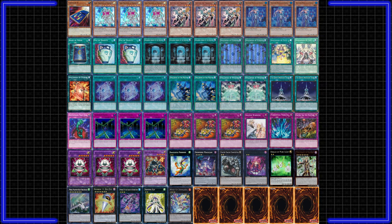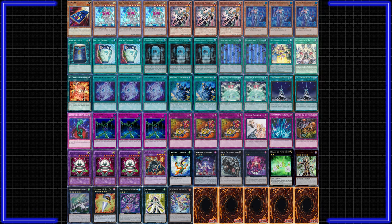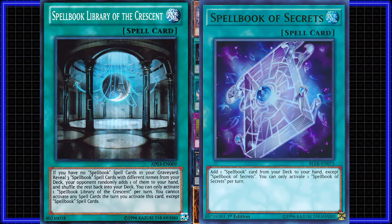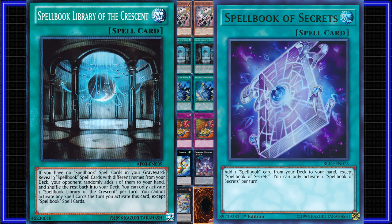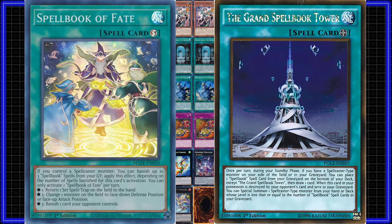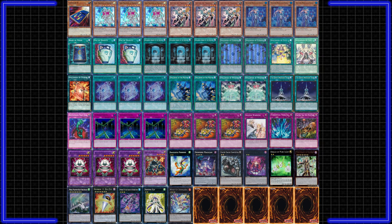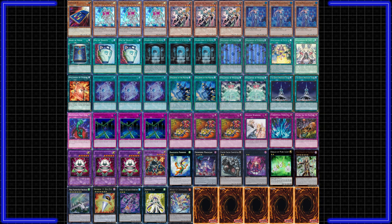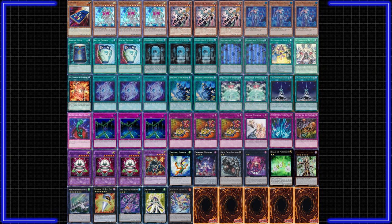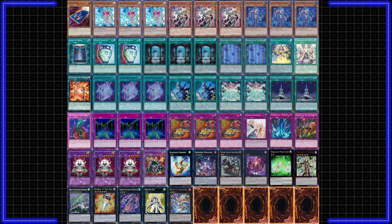Prophecy are a stun control deck, utilizing a recursive set of spell cards that limit our opponent's plays and slowly accrue value. The deck is surprisingly strong, with Spellbook of Fate's banishing removal and Spellbook of Power's ability to disrupt hands. You'll want to open Magician, Secrets, Duality, or Library in order to get your engine started. With these, you set up your grave with Spellbooks to activate Spellbook of Fate as disruption and Spellbook of Power to recycle Fate and give you a plus one each turn. By keeping this setup live, you slowly remove threats each turn and gain advantage to grind out your opponent. Spellbooks are a medium-priced deck since some Spellbook cards are sought after in modern Yu-Gi-Oh, as well as the Extra Deck utilizing expensive cards like Big Eye. The deck struggles to go second in some matchups and has a very high skill ceiling.